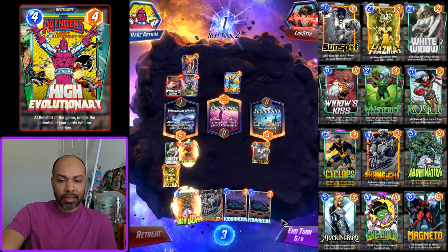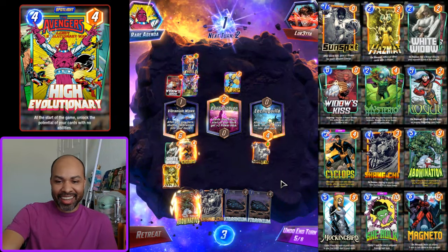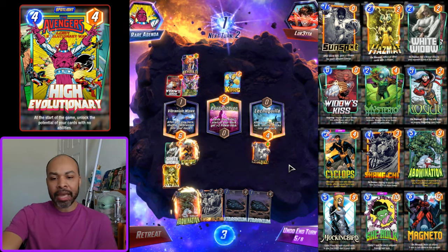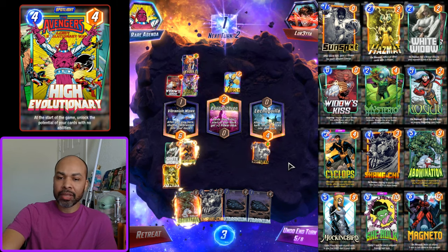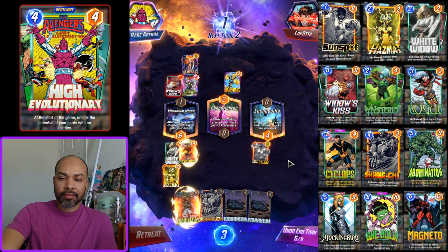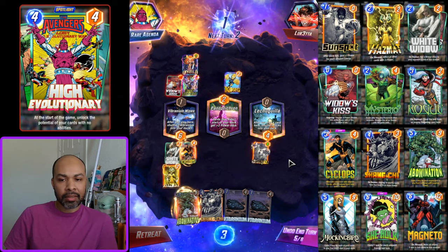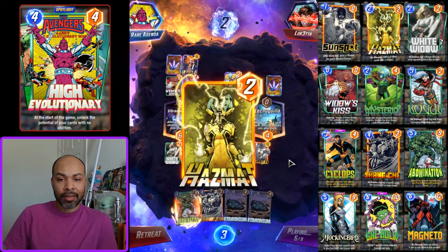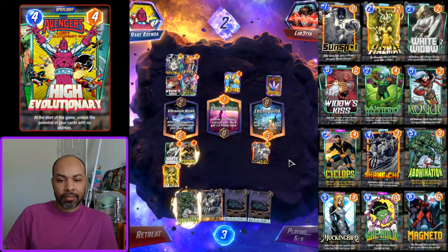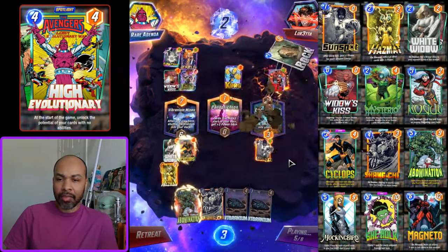I'm just going to keep filling up my board with Vibranium. I'm banking on them playing down their big card now with the extra energy, which gives me a Shang-Chi target. This is a risky snap but that's what I do. Abomination is going to be one cost — and there it is.